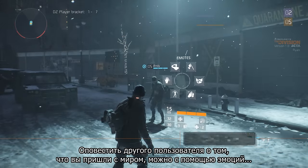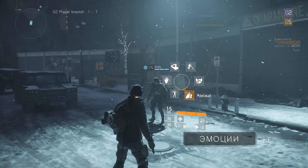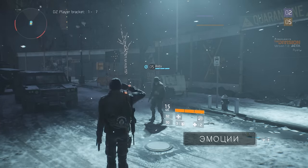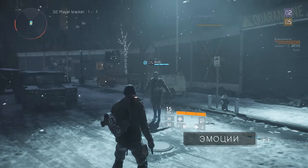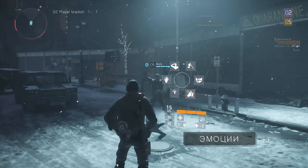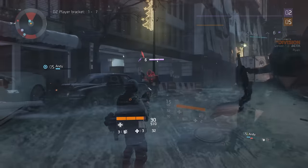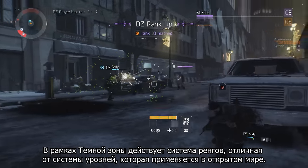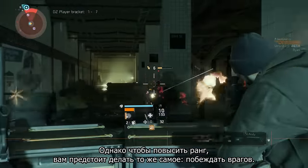You can communicate with other players through emotes to flag your good intentions. In the Dark Zone your agent follows a separate ranking system from the open world character level — you'll level up in the same way though, by defeating enemies.